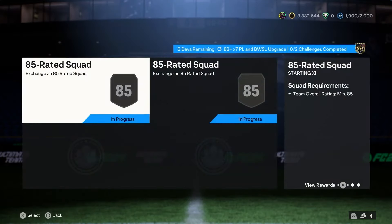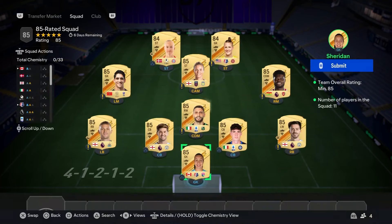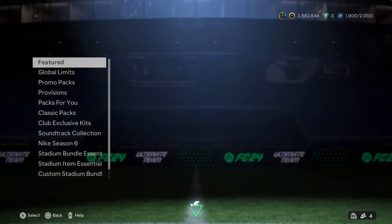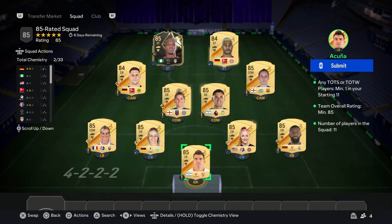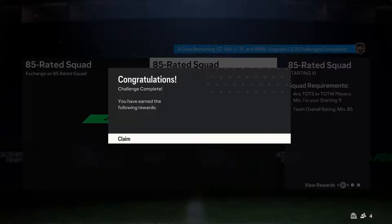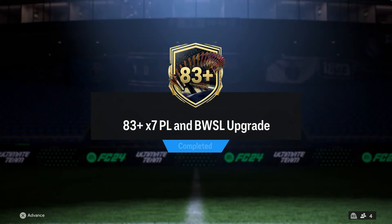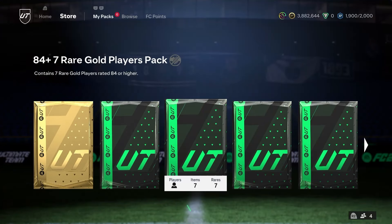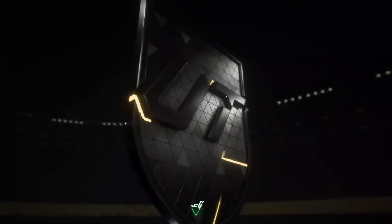The 83x7 PL — I don't think it's that good value. It requires an 85-rated team for the first one. Fodder is very cheap right now, but when people spam packs, it tends to increase the value of SBCs. The second one needs an 85-rated team plus a Team of the Week or Team of the Season — that's very expensive. Hopefully it's expensive for a reason and the pack weight is decent. Opening the 84x7s first.